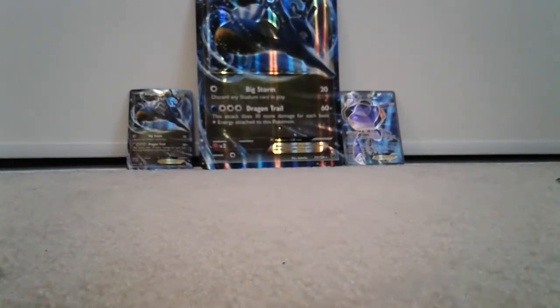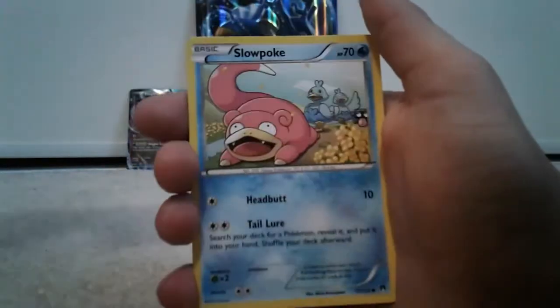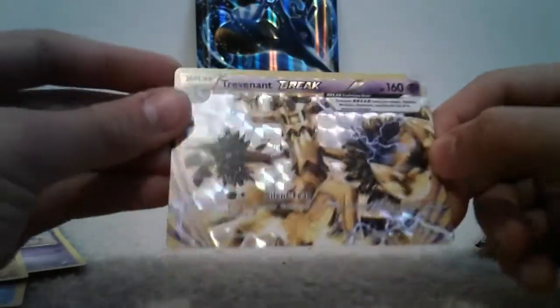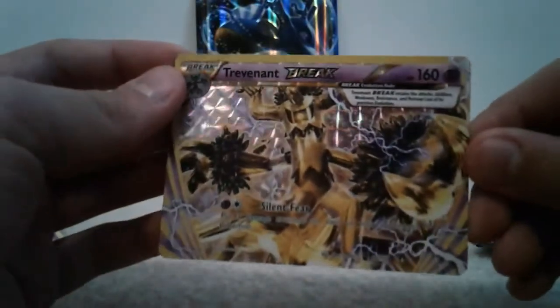Now I think we should do our Breakpoint pack, and then we'll leave Sun and Moon for last. Code to the side. Okay, so we have a Cricketune, Cloyster, Tierno, Furfrou, Slowpoke, Batabata, Skorupi, Pancham, and a Trevenant Break — look at that, awesome card! And behind that we have a regular rare Drapion. But look at that Trevenant Break — pretty good card right there, he looks baller.